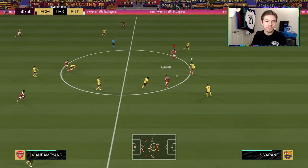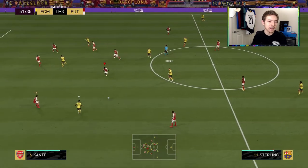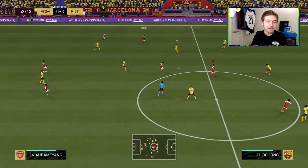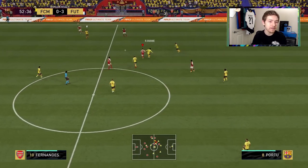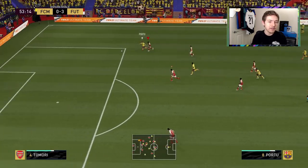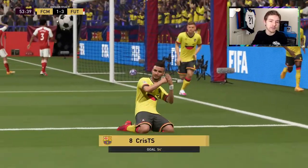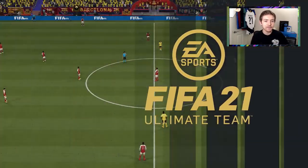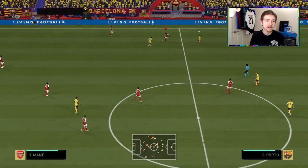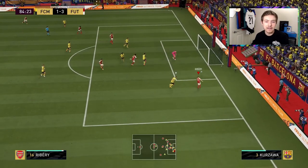In terms of in-game passing on this Aubameyang card I've got to comment on this: his right foot seems absolutely fine — is he a master distributor? No, but his right-foot passing is actually quite solid. His left-foot passing though has been pretty horrific. Even though he has that 4-star weak foot, the left foot lets him down when it comes to passing, which is frustrating because his right foot is quite good. For shooting his left foot was fine, but passing is a different story and we're about to concede here.